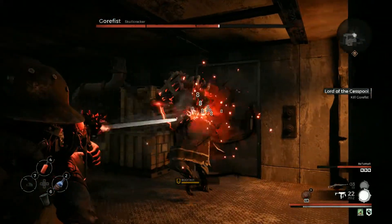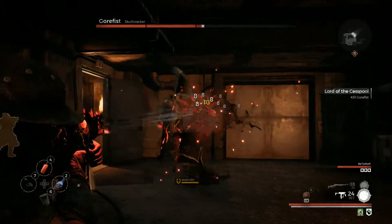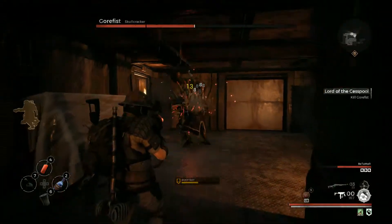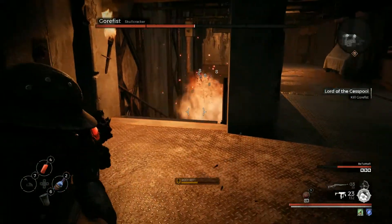During the fight, little exploding gremlins will spawn, so keep an eye out for their high-pitched noise. That means they're getting close to you and they're going to explode. You can take them out with a bullet or two, depending on what weapon you're using.